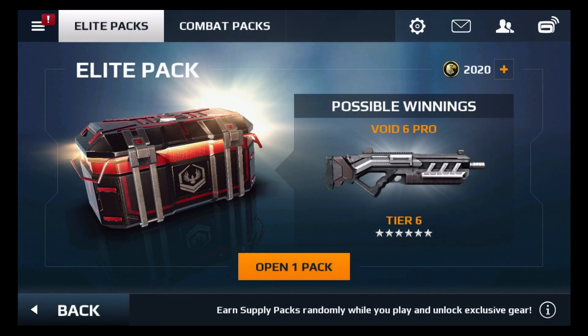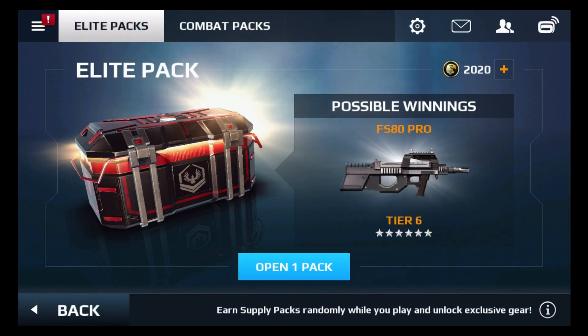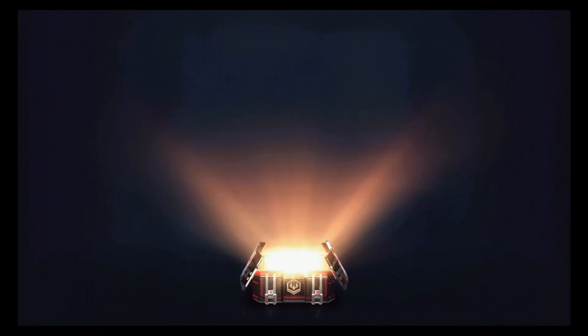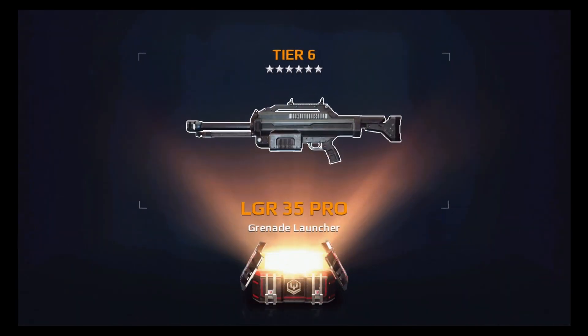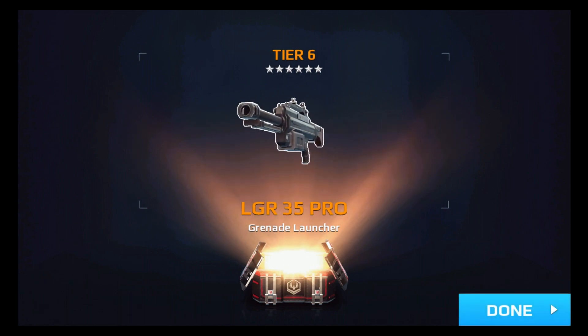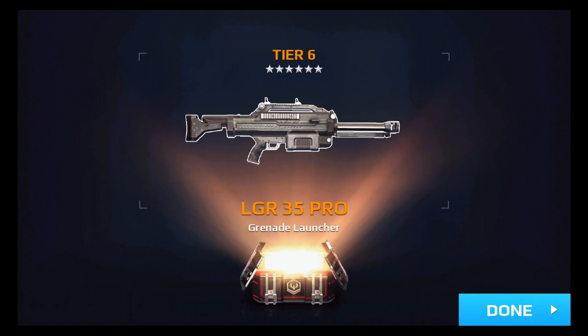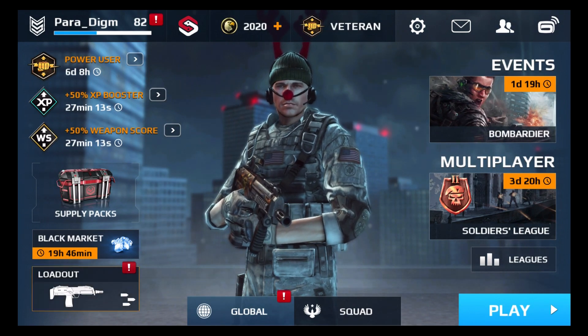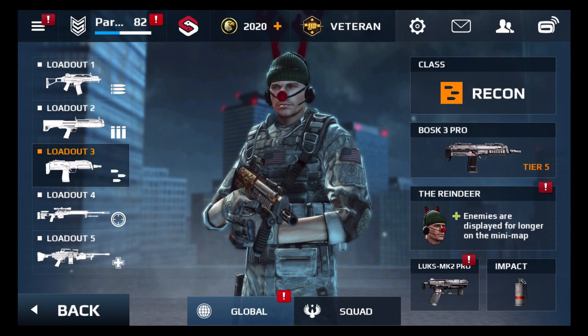Last one, guys. This is it. Let's get something big — come on, big money, no whammy! LGR 35 Pro grenade launcher, Tier 6 grenade launcher — nice! We came out of that with a couple of Tier 6s.